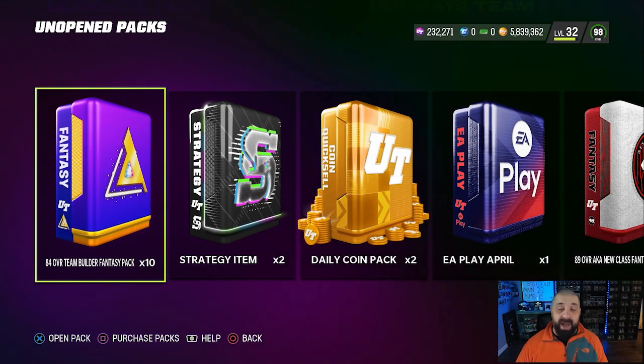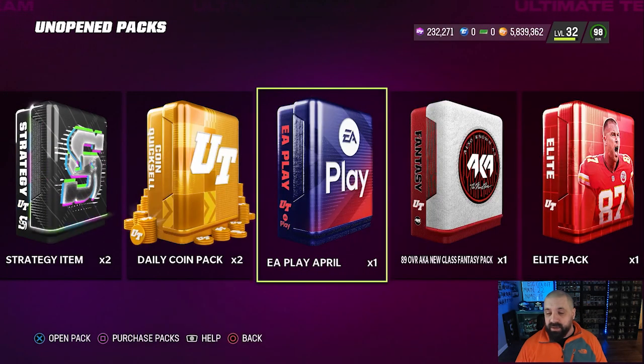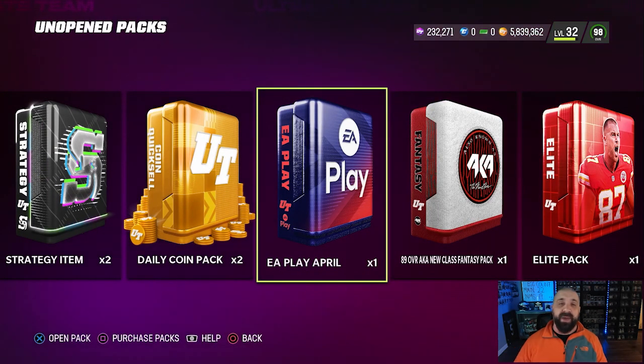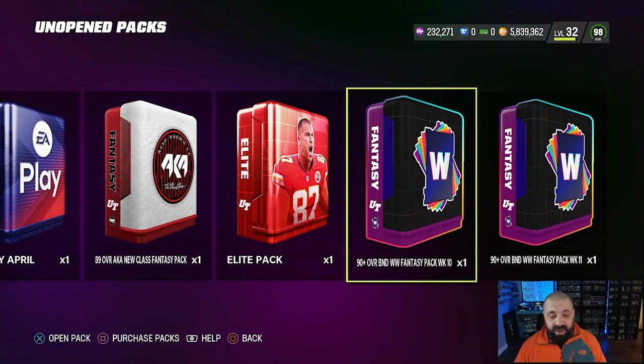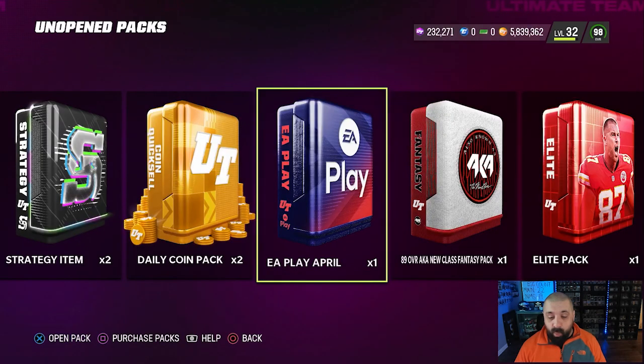Looking at the whiteboard behind me, we're up to 19 eggs on the no money spent account — that includes everything from field passes and House Rules. We're still holding onto our egg fragments, and we have some packs to open in this video.